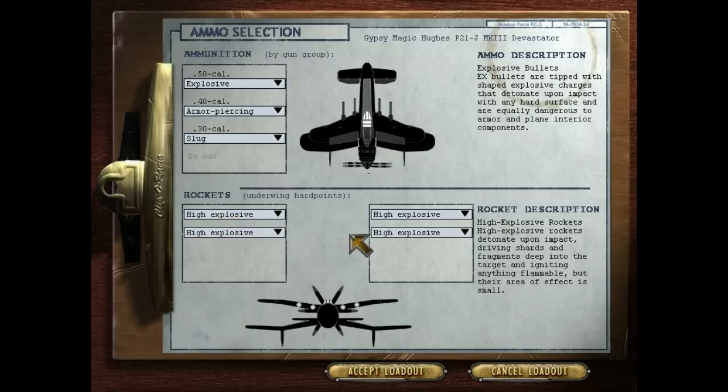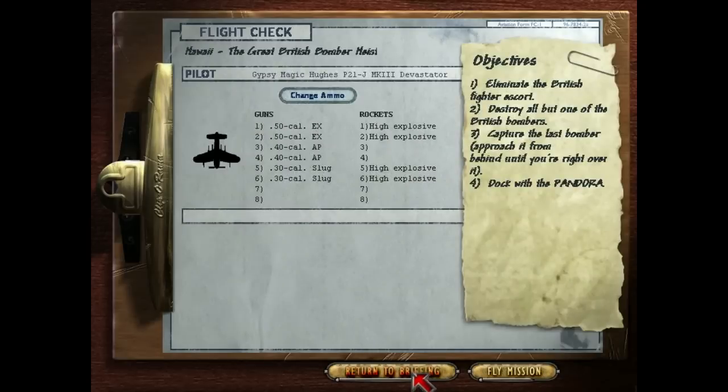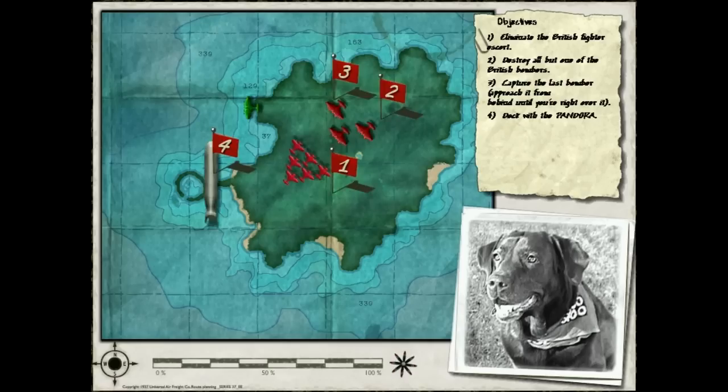Armor Piercing rockets are pretty useful on this level. The Balmoral bombers are very heavily armored and don't move particularly quick, but because this whole level is about not destroying the bombers, we're going to not maybe do that. So let's just go ahead and go with what we've got and let's see what happens.